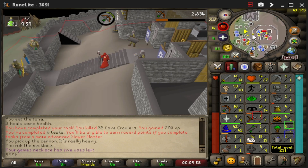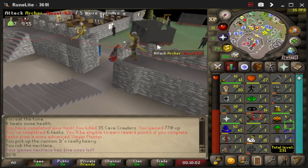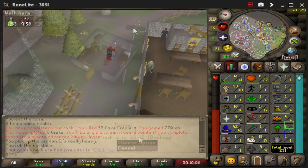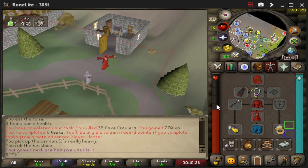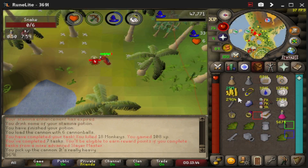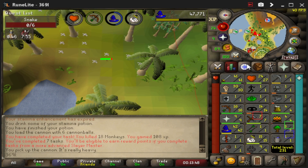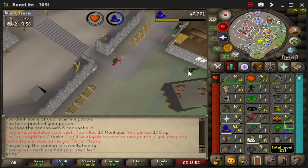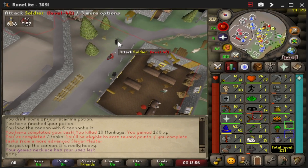We're only four Slayer levels away from the Animal Magnetism requirement — 19 Slayer is required. Let's knock out the monkey task. Monkeys task is complete, but that gave us almost nothing — 108 XP combined total. Very bad. Let's see what the next task is.